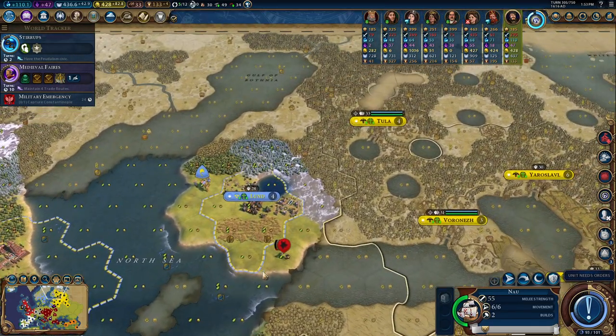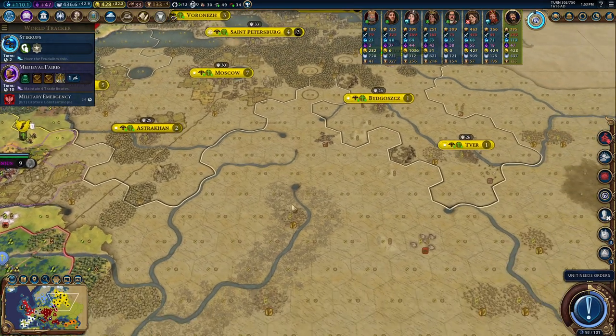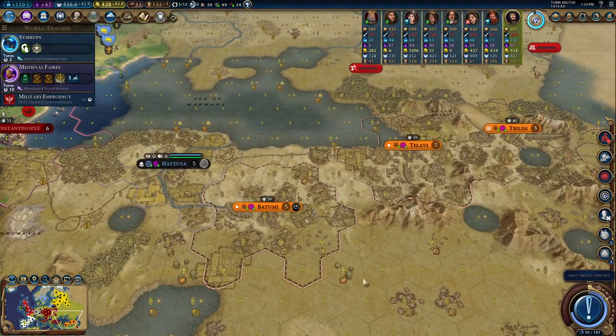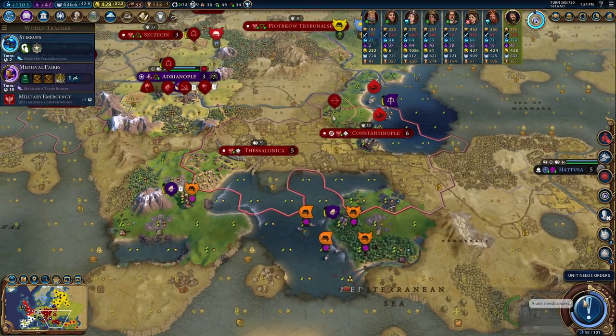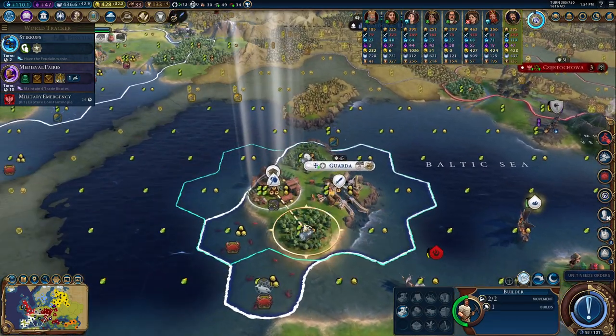Sweden is doing okay — looks like they're settling against Russia. Russia is finally colonizing the steppes, though I don't know what Georgia is doing. They only have four cities at this point, which is kind of sad. Byzantium — yeah, they haven't even settled Anatolia.